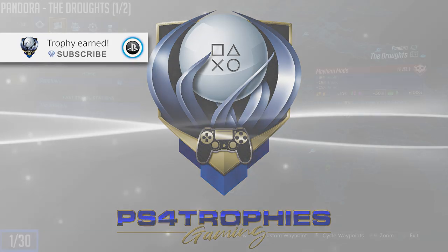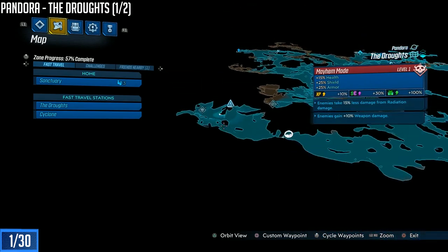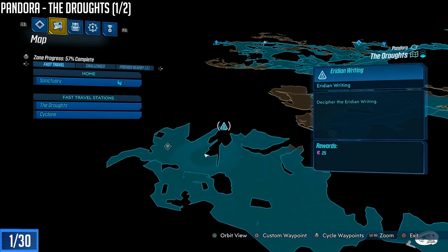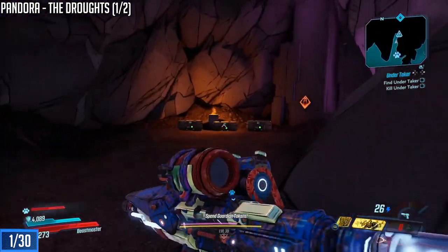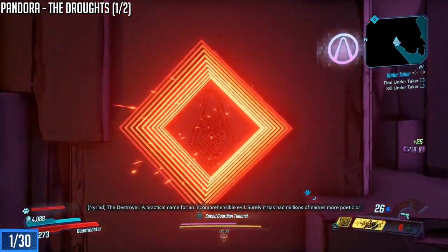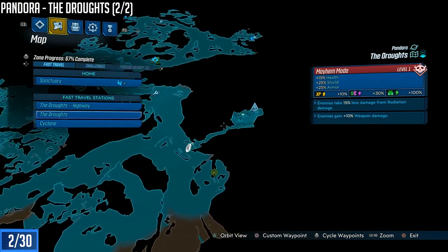Hey guys, I got a fun video for you. We're gonna hunt all 30 Eridian slabs. We're gonna start off in Pandora, start at the Droughts — there's two slabs here. Now keep in mind the map is really terrible, so it's gonna be hard to orientate, but I'm gonna do my best. You cannot inspect these and translate them until after you've reached a certain point in the game towards the end, so don't worry if you can't do anything yet.